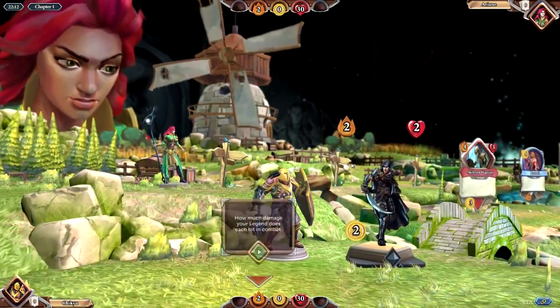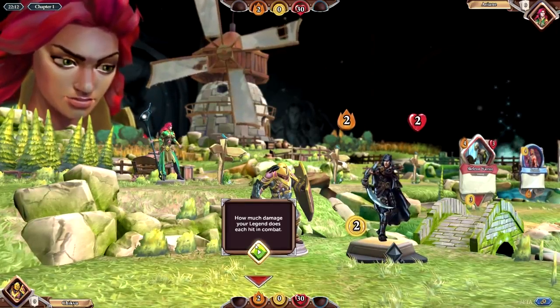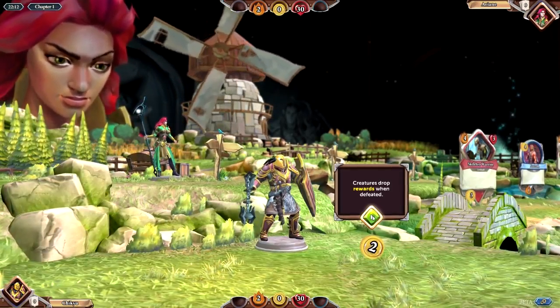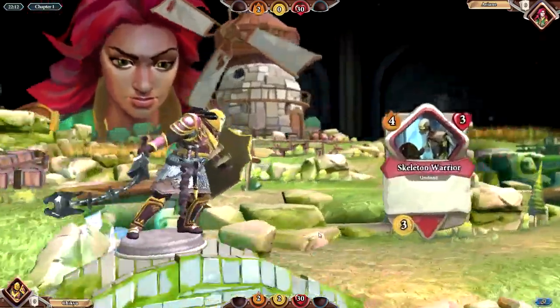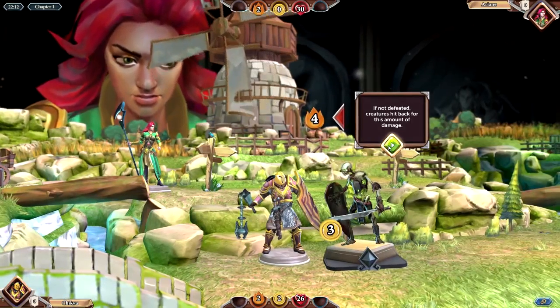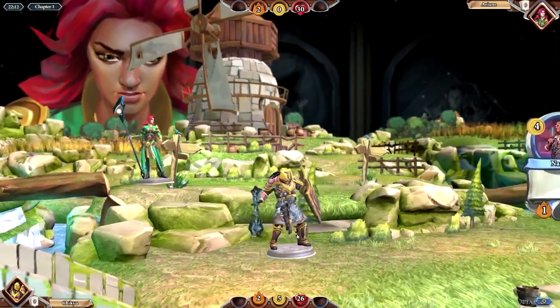They have zero health, so I'm guessing this is me. How much damage a legend does each hit in combat — you're right. Creatures drop rewards when defeated, so I get the 2 gold. I'm going to do 2 damage to that, he's going to hit me for 4, I go down — yep.